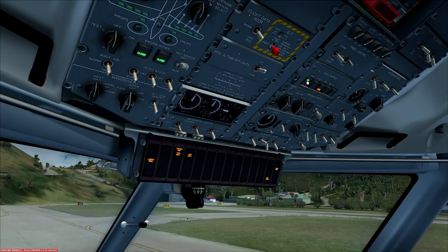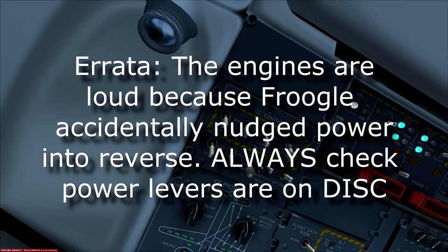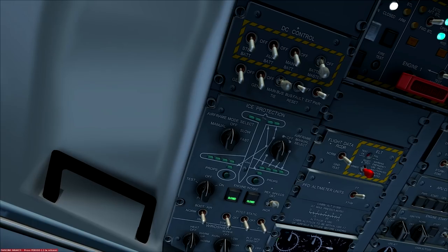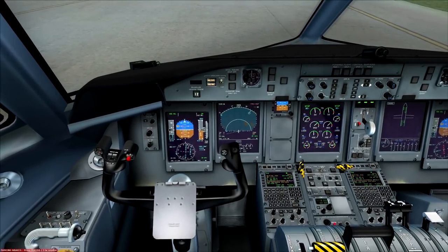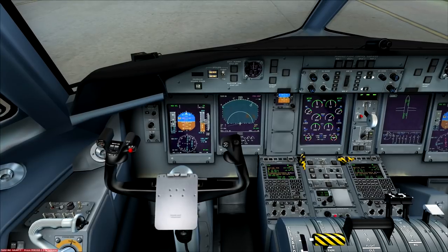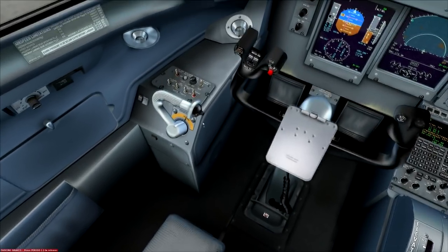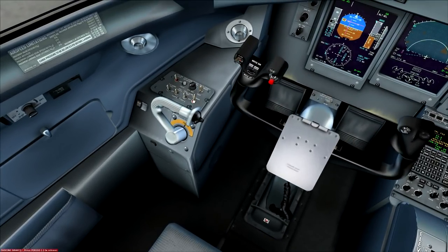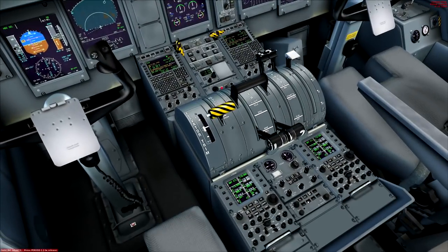Captain's after-start flow: condition levers max. APU: turn generator off first, wait 60 seconds, then click power — in a sim we don't care. APU is now off. Main bus tie goes off. Ice protection: leave as is. Rudder travel check: grab rudder pedals, give them a kick — full travel, all good. Nose wheel steering now goes on since we need to start moving. Radar goes to standby to start warming up for use in the air.